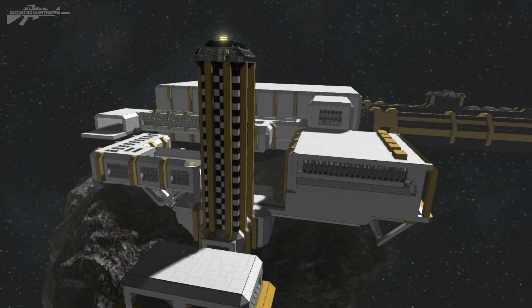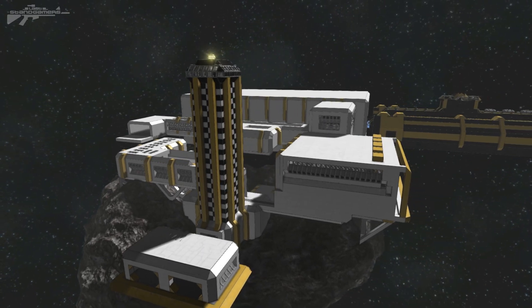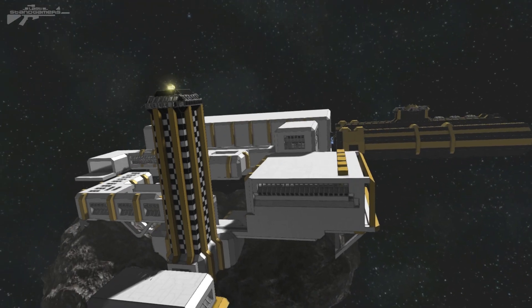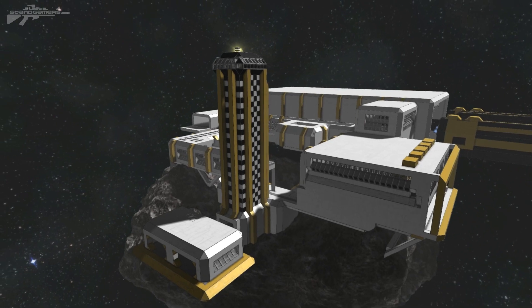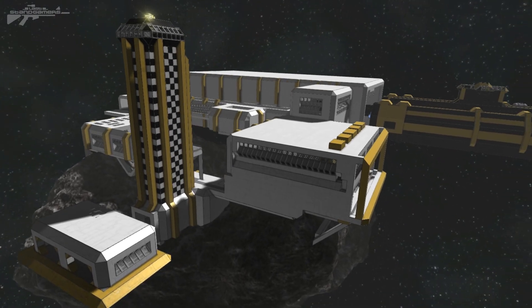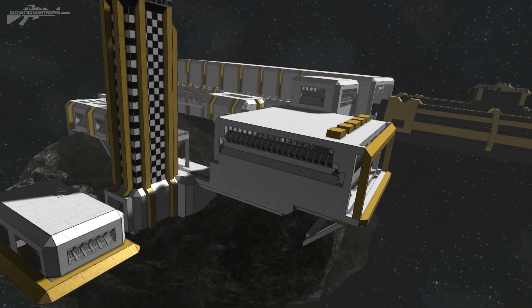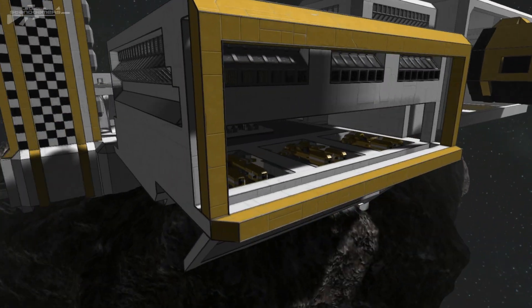We're taking a look at the second station I ever built. This station had a particular purpose — to build torpedoes for a ship, so when I was testing I could quickly remake and reload them. In the other areas we've got crew compartments, a smaller hangar for mining, and a mining processing station up at the top. The idea was just a quick and simple station to get those torpedoes built.